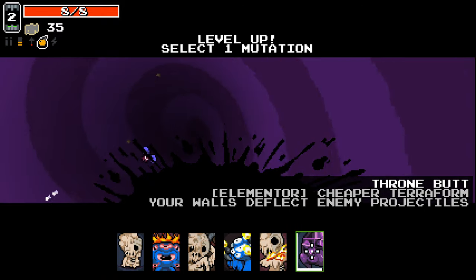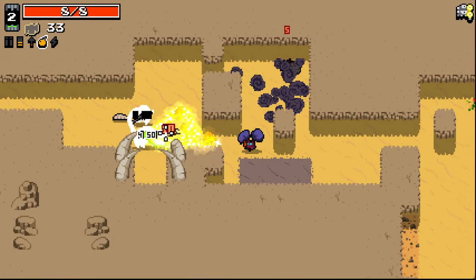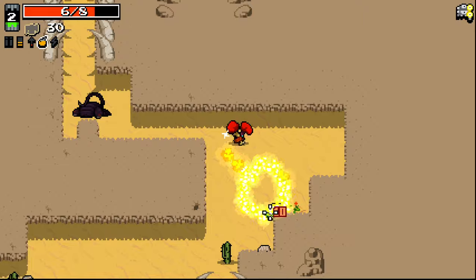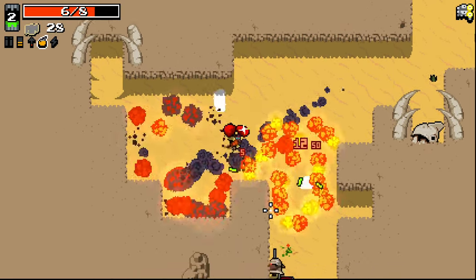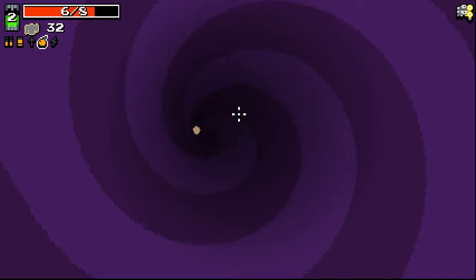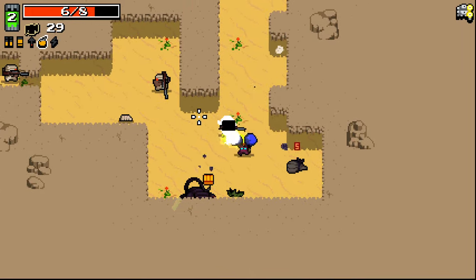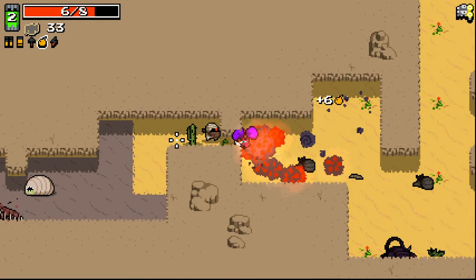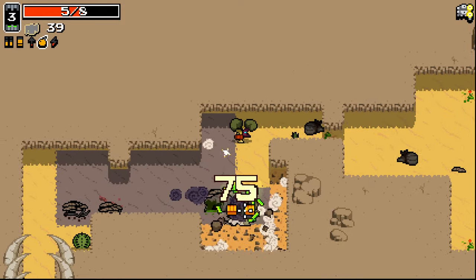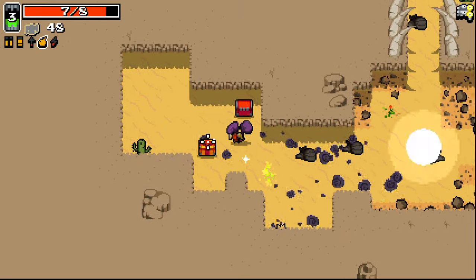Cheaper terraform — your walls deflect any projectiles. I'm probably not going to use the terraform all that much at all, so the throw-em-boat doesn't interest me too much on a character like this. The throw-em-boat's somewhat useful — it is nice, but it's just not something that I see myself using a lot. And granted, that's not because it's bad — it's because I underutilize things like that. I realize that. But I will never change. I'm really liking this with the extra fire damage — it's just because the fire plume is so huge. It just does so much damage over such a potentially wide area. Very, very nice.